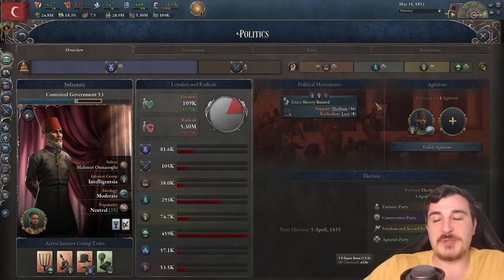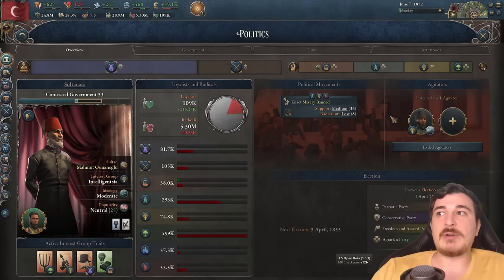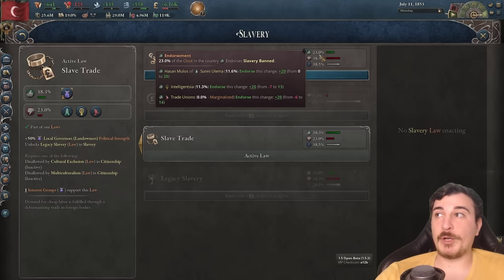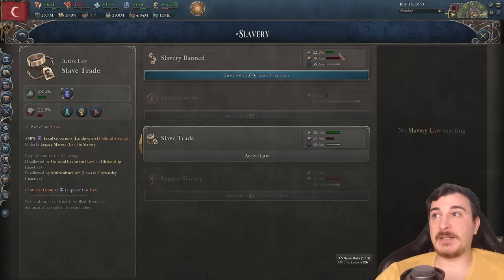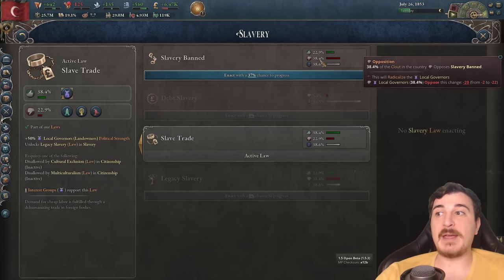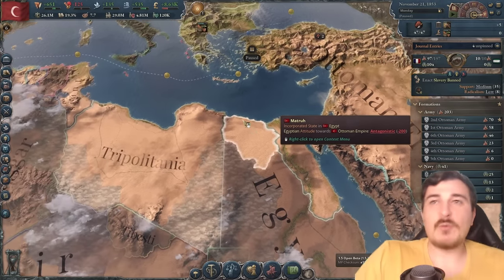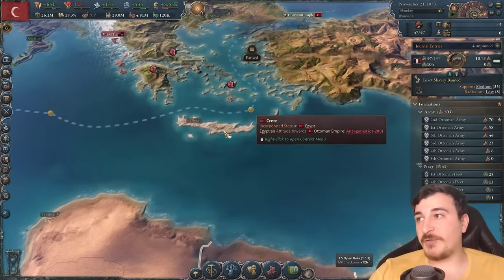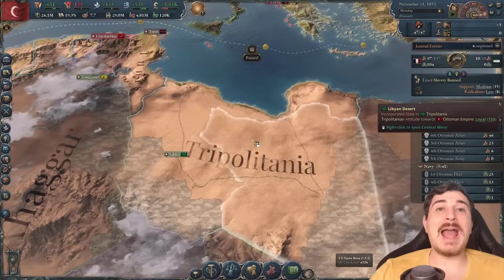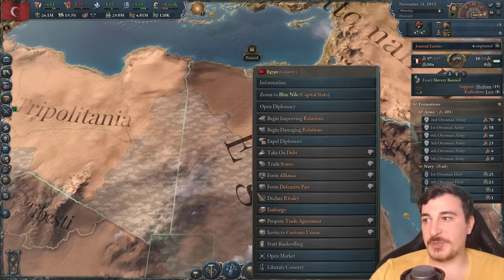Truce is over again with the Egyptians, so it's time for war number three. We're going to go for Crete as well as the northern bit to connect our lands, and then after we can also annex Tripolitania. Egypt only has 10 battalions left — I need to make these primary, because if they have 10 battalions, they'll likely give up whatever my demands might be.